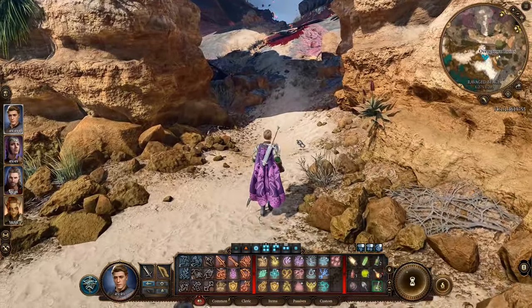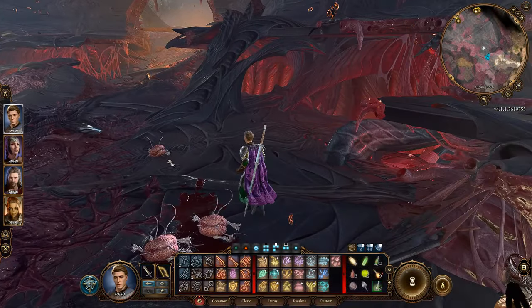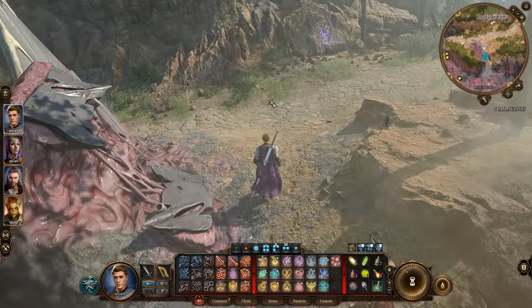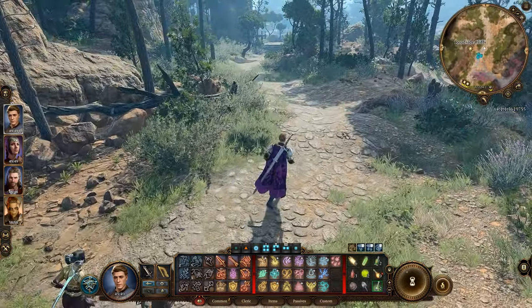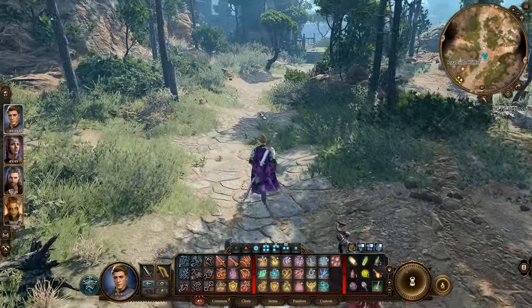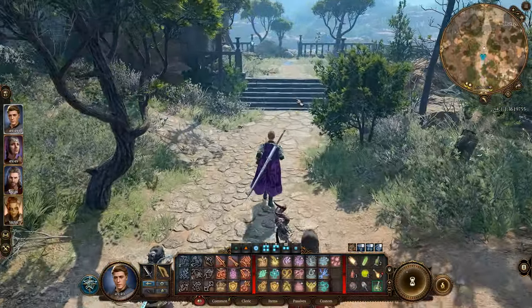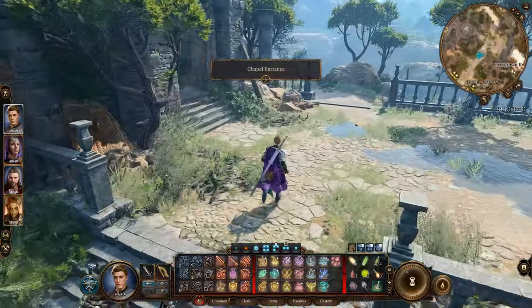What you'll need to do is follow up the treacherous hills, go around, kill a few enemies in the process. Then wander over to the roadside cliffs. You're probably going to meet Gale here, so recruit him because you'll need the help. Then continue marching on to the east, and you're going to come across this chapel — this is how you enter into the ruin.